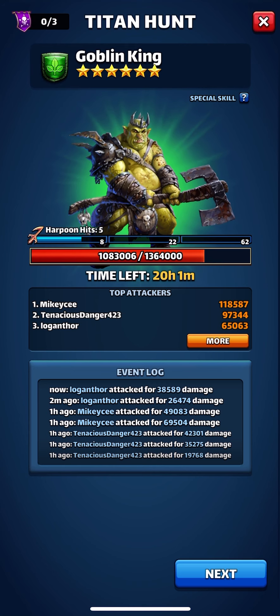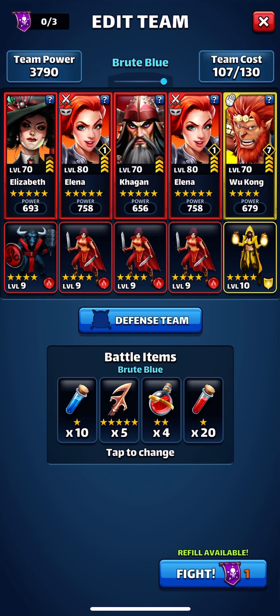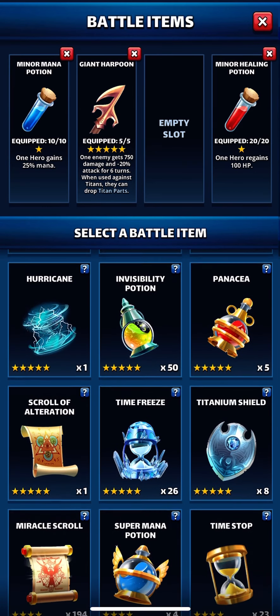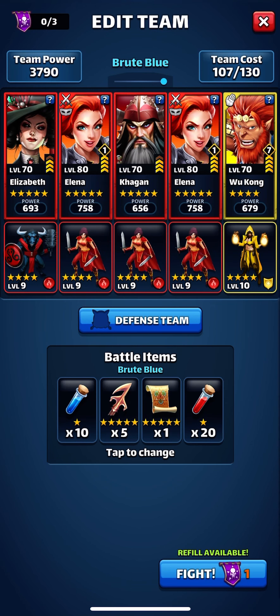It looks like there's three of us battling — Tenacious D, Mikey C. They've done better. Mikey's only had two attacks but he did real good — he had about 70,000. That's impressive. Let's see if we have any special ability items we could swap out. We do have a scroll — let's put that in there. See if that'll be helpful.